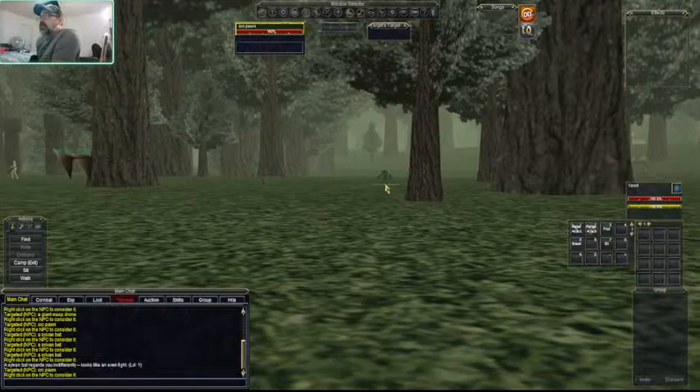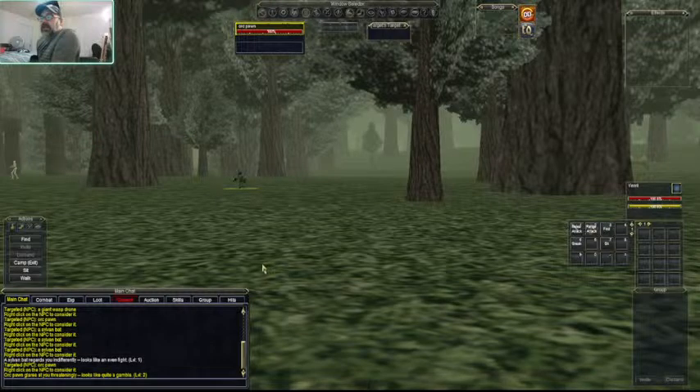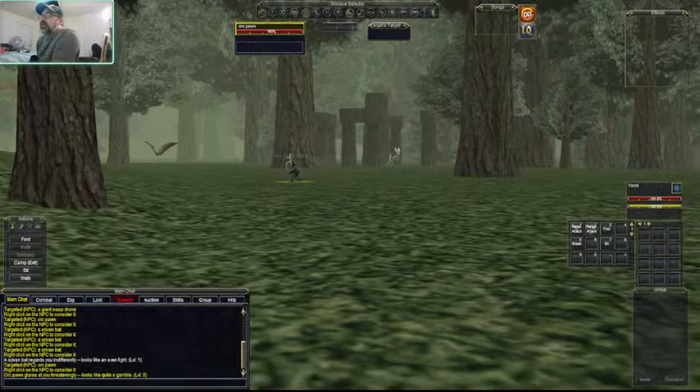Now we click on the orc pawn and do the same thing. It is yellow - it says threateningly, which means it will attack you and start beating on you. It says it looks like quite a gamble; it's level two, a little bit stronger than you. You have to fight it at your own risk because it depends on your gear, your spells, and your ability to fight.